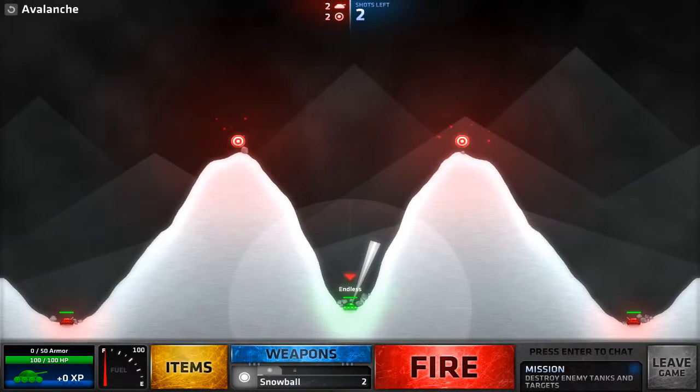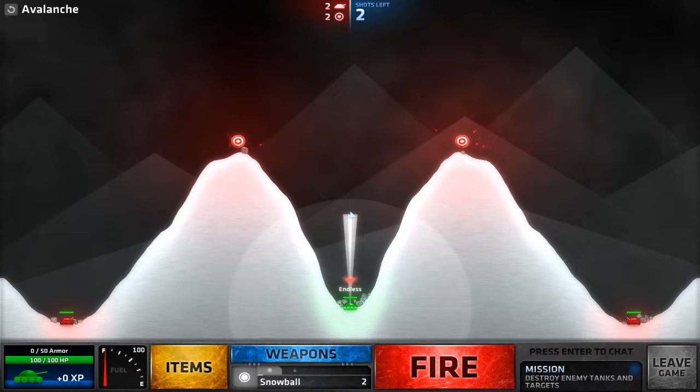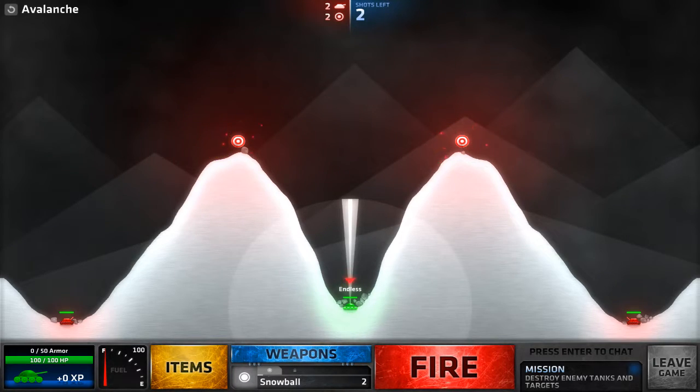Hello and welcome to the avalanche mission guide for Shellshock Live. This mission is a bit tricky, so I'm gonna start by setting the aiming radius just above my tank at full power. Now I want to decrease the power by 30 points, which means pressing the down arrow key 30 times.